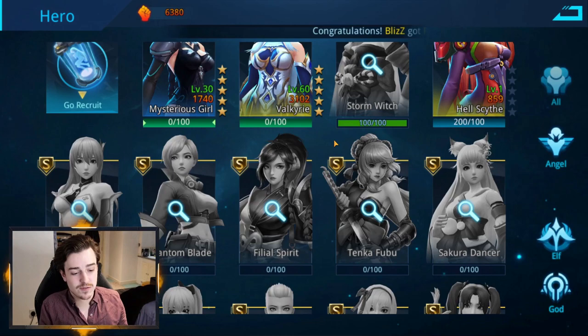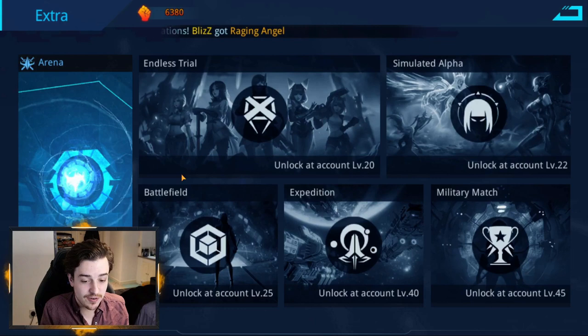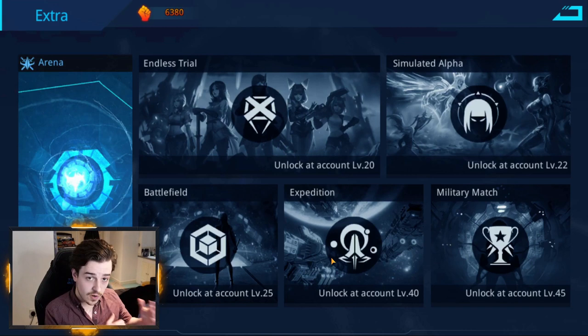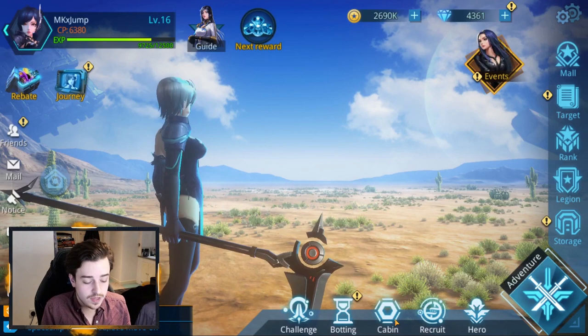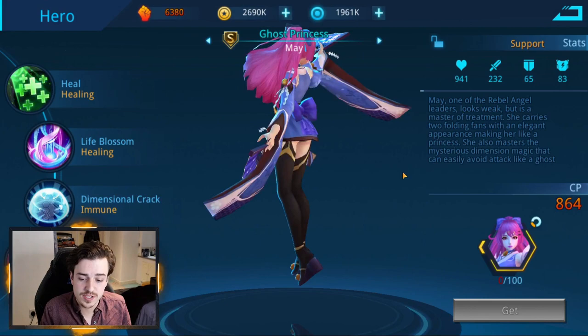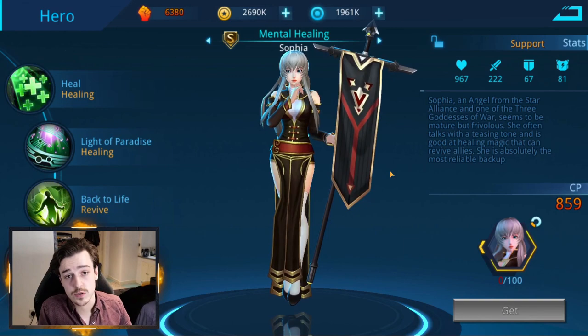It's often considered that many game modes you'll unlock in the challenge area are going to require a healer. One mode that really requires a healer is Expedition — a mode where you keep fighting enemies and damage your heroes take carries over, so you constantly need to heal your heroes to progress as far as possible. Some good healers for starting out: there's Gentle Healer, which you get for free, but she's only A-tier. For S-tier healers, Sakura Dancer is a good suggestion, as is Ghost Princess, and also Sophia, or Mental Healing. Those three are good S-tier healers to get on your team.